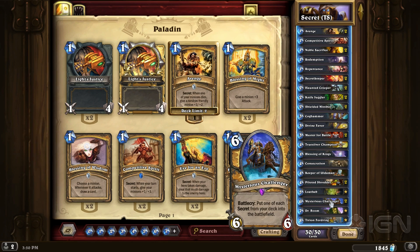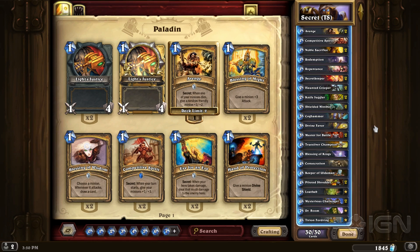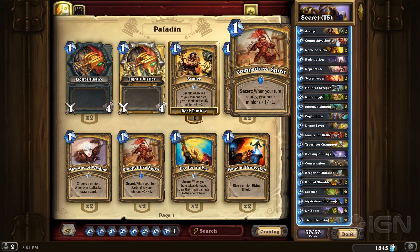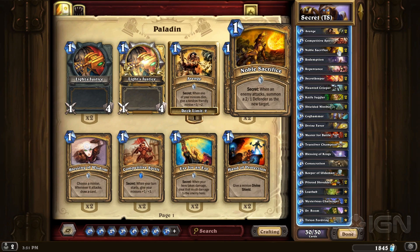To get to that turn you might be drawing into your secrets as you go, but that's why it's a mid-range Paladin build — it has very good on-curve minions to help you get to the Mysterious Challenger play. The key secrets: most variations run five — Avenge, which buffs a friendly minion when one of yours dies; Competitive Spirit, which buffs your entire board at the start of your turn; Noble Sacrifice, which intercepts an attack; Redemption, which brings a minion back with one health; and Repentance, which drops an enemy minion to one health when played.